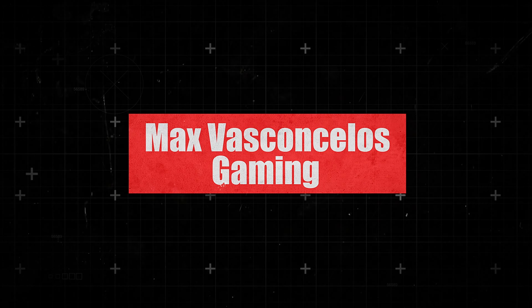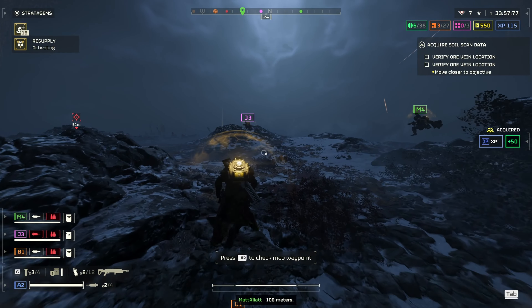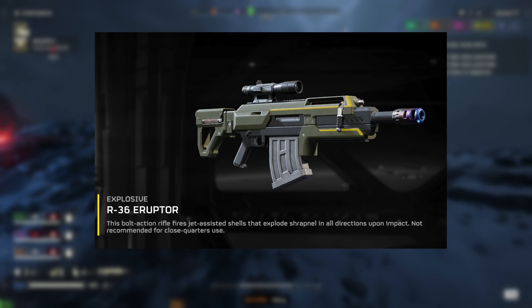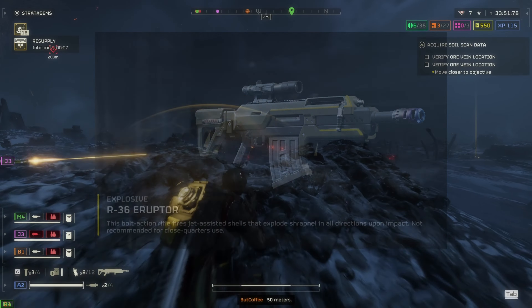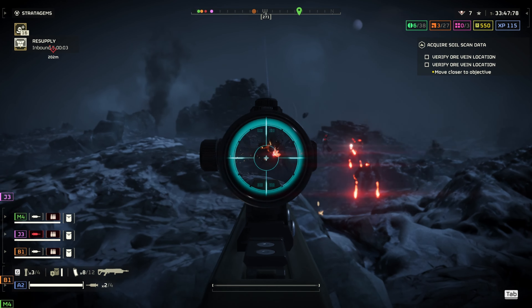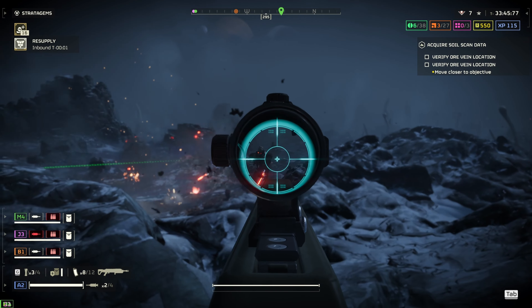A new gun has erupted onto the scene in Helldivers 2, and no, it's not the new grenade pistol that everybody was talking about prior to the most recent warbond. This is actually this big behemoth right here. This gun is not rated E for every situation, but this weapon has a certain punch to it that you can't let go of because it's so much fun, and you're not gonna get it with any other gun in the game.